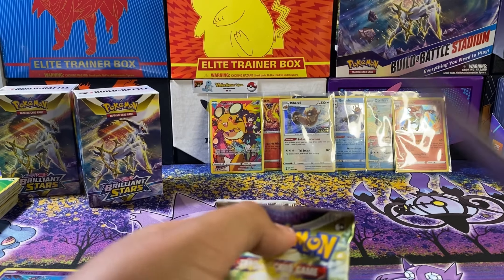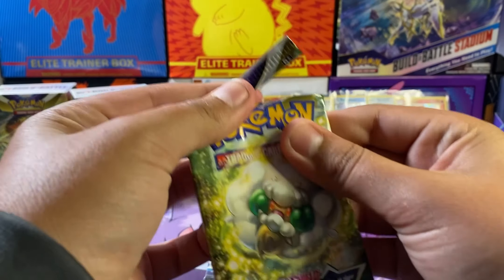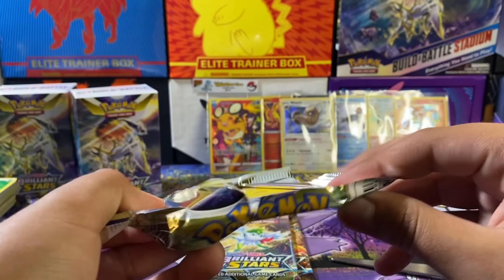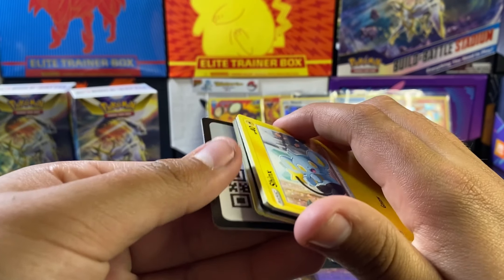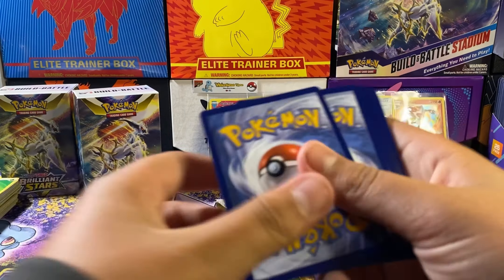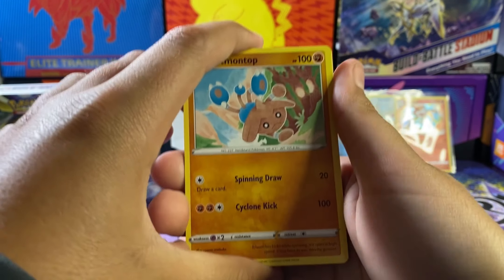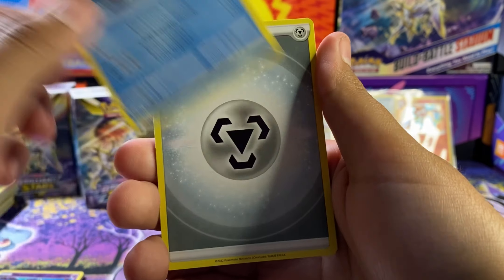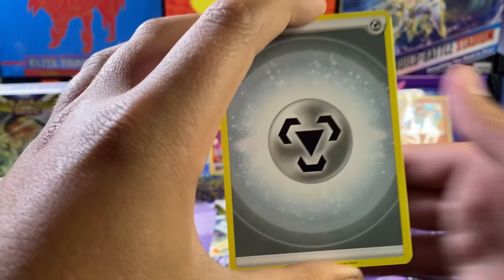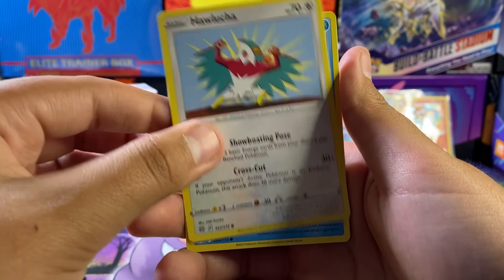Got our next one. Cut the top, being careful not to cut any of the cards. Come on, give me something. Brilliant Stars — I don't remember hit rates being like this for these stadiums. It's Hippopotas, Magma Basin, Crawdaunt, steel energy, Chair lower — Shinx, Shinx, Budew, Buzz, Lucario, Buzzwole.